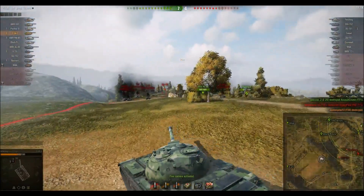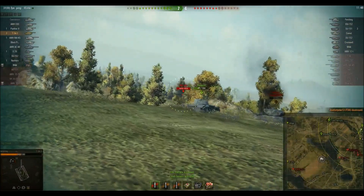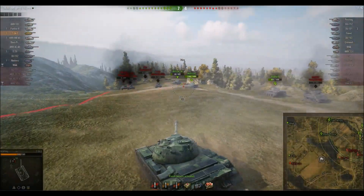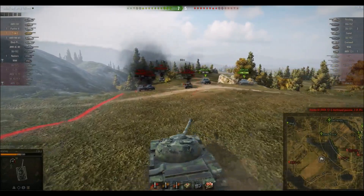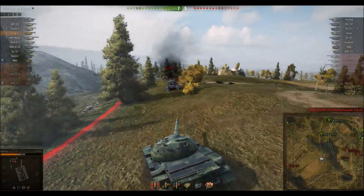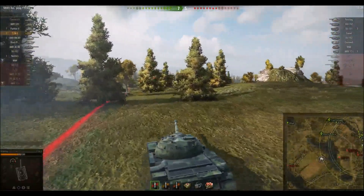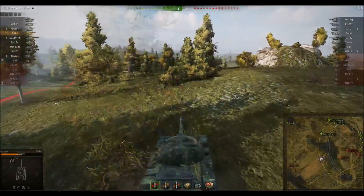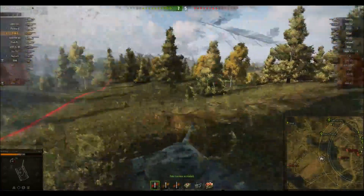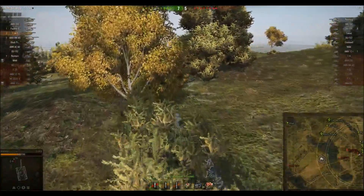An ISU-152 pens us through our commander's hatch, which is actually pretty impressive. This thing's aim time really lets you down sometimes — you really want to keep your engagements to close range, because the second you try to engage people at long distances, you won't aim fast enough to get the shot off. There are going to be a lot of snapshots and a lot of misses. We've done three kills and we're on half HP. When you're pushing down the hill, TDs are going to be back in their base shooting at you from multiple angles, so be careful.